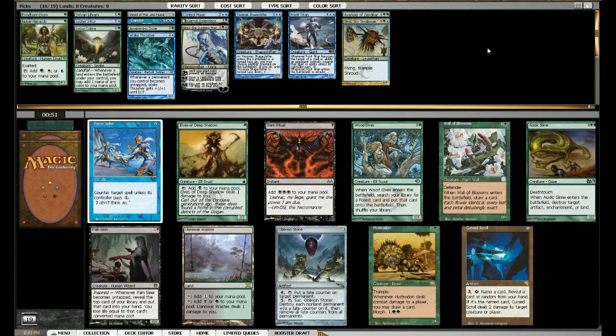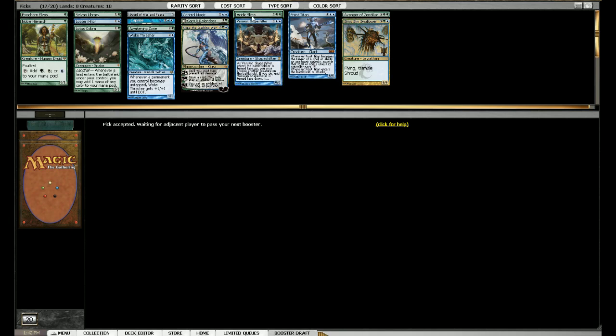Hystrodon - we played with that yesterday. There's Elves of Deep Shadow which I won't play. There's Acidic Slime and Wall of Blossoms, or Wood Elves. I think Acidic Slime is a better card for me here - its effect is unique enough that I want it. I haven't seen an Indrik Stomphowler yet, which I might pick up if I can get it, but Acidic Slime is a really good card. I wouldn't mind a Fauna Shaman now - I'd rather have Fauna Shaman over Survival of the Fittest, seems weird, but Fauna Shaman is a creature so it has more value for me in this deck.